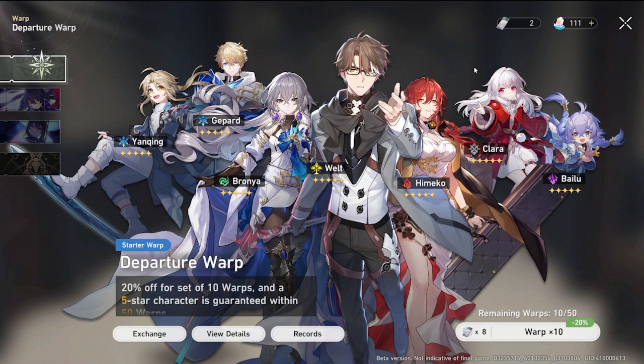Himeko is a much better character, Welt is a much better character, Bailu is still amazing for casual players, Bronya is still really solid even after her nerfs, Gepard got amazing buffs and is pretty much better now as a shielder for your team, and Yanqing is still an amazing single-target DPS especially against ice element weakness enemies. Every character here has a very nice use — no matter what you get, that character will be useful in some way.